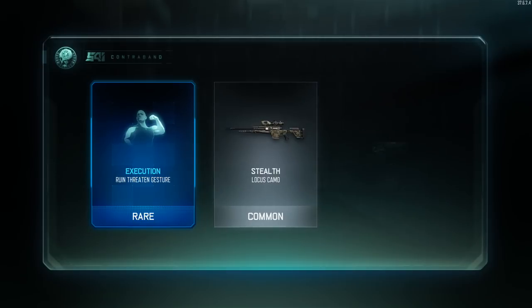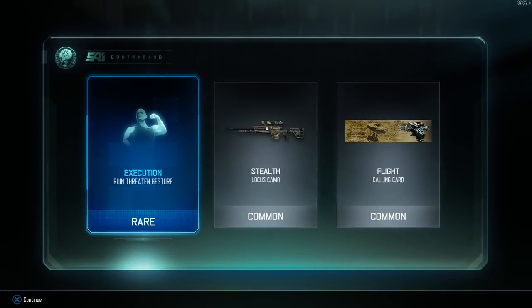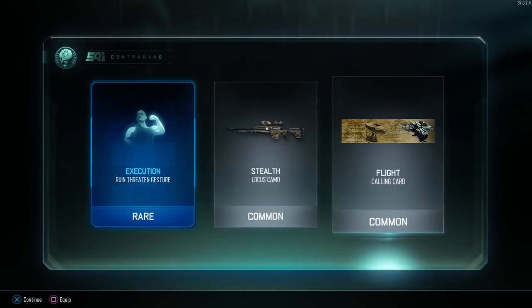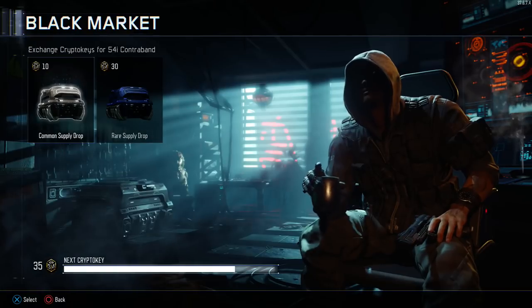Oh, we got another one! That's even better. We got two, and it's a threaten, which is great. I love threatens. I do not have this — that's cool to get. Alright, stealth. I think we all don't care about that equally.